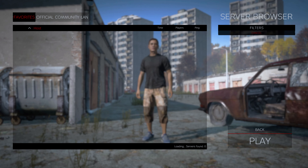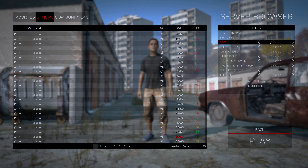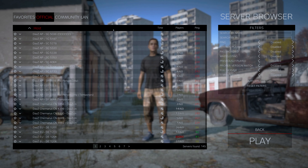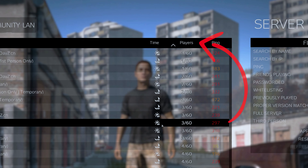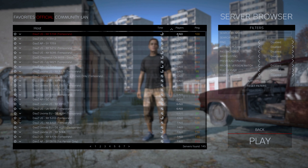I'm going to click change servers and you want to go to official and then you want to find a low populated server. To do that, you just click on the players icon at the top here and then you find something with a decent ping and you're away. You can just join that server. 100 ping, 4 people, perfect.